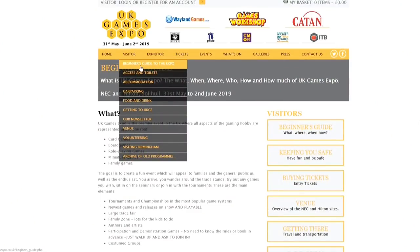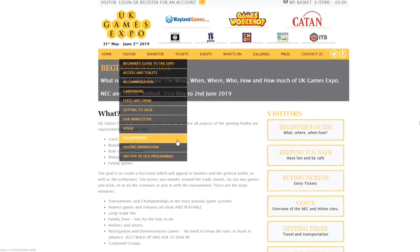The website covers food and drink, toilets, car parking, accommodation, the venue, and volunteering. There are even archives of old programs if you'd like to look at programs from previous years. That's very handy — basically it helps folks figure out what is where and what they can be getting up to.